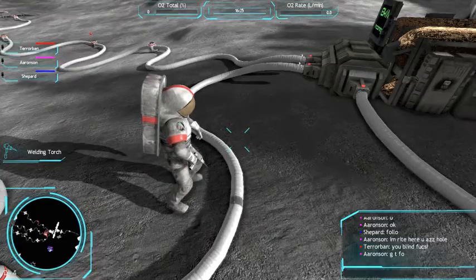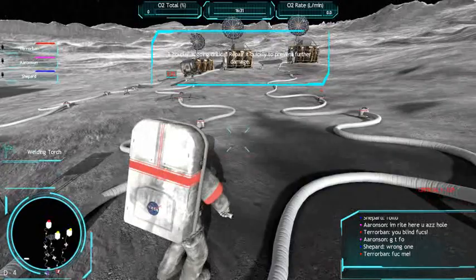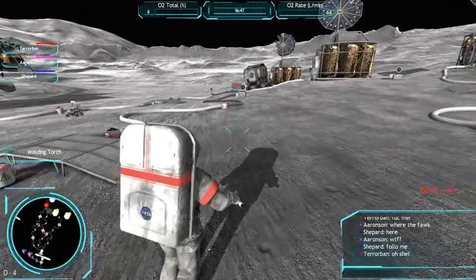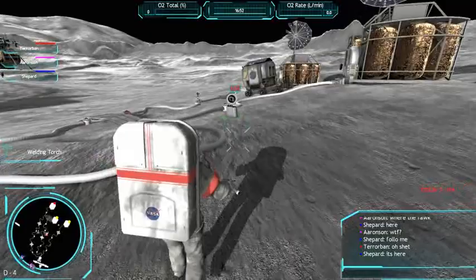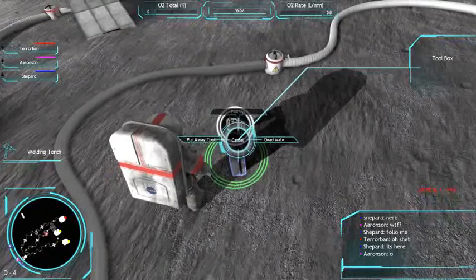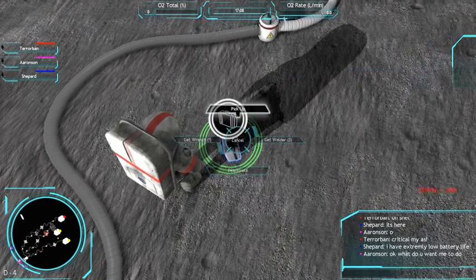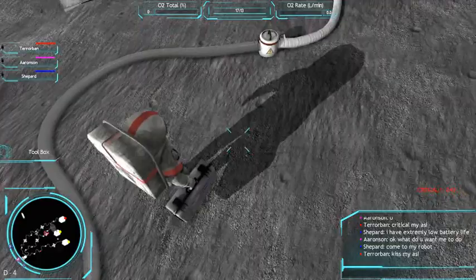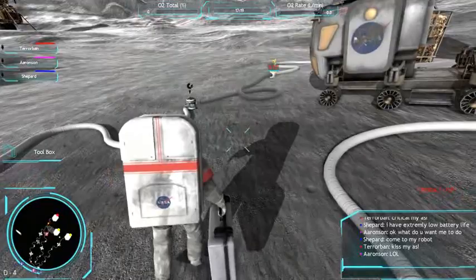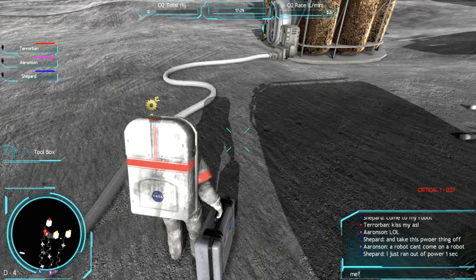Got the wrong one. Where the fuck — here. Follow me, oh shit. It's here. Critical — I have extremely low battery life. Okay, what do you want me to do? Come to my robot. And take this floor thing off — a robot can't come on a robot. I just ran out of power.